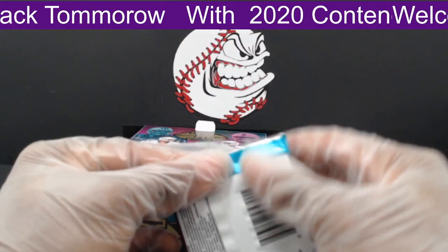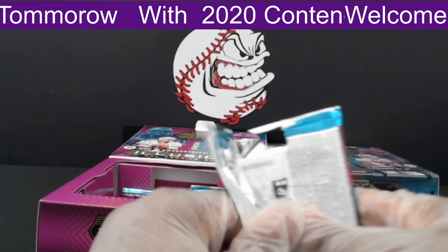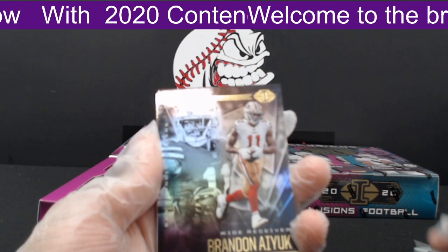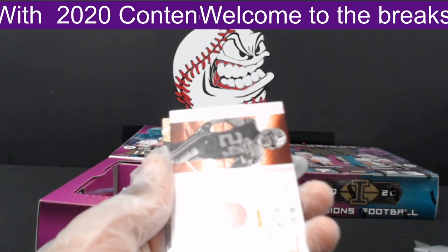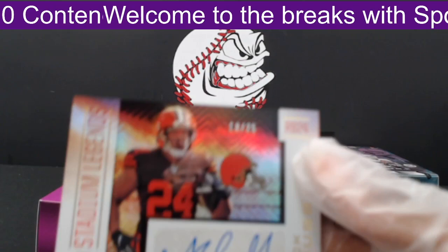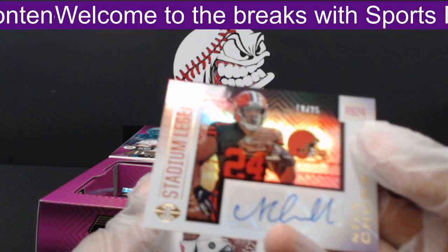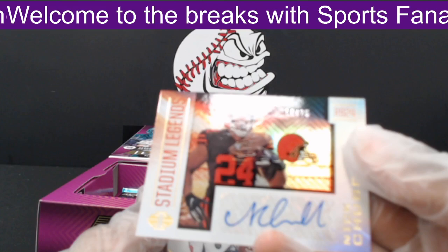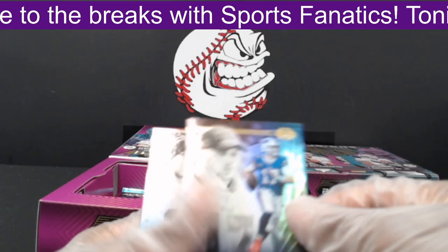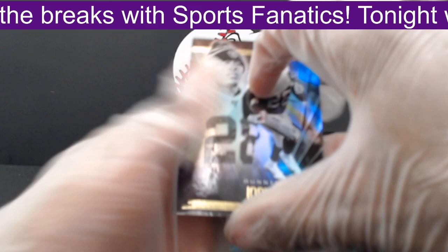Next pack. First, Brandon Aiyuk out to the 49ers. Then a hit — Nick Chubb sticker auto, Stadium Legends, numbered 18 of 25, out to the Browns, going to Don F — nice hit man, 18 of 25. Next, a Shining Stars Deshaun Watson out to the Texans. Then Josh Allen out to the Bills, and lastly Josh Jacobs out to the Raiders.